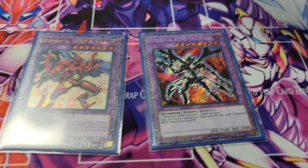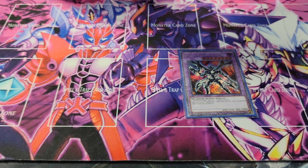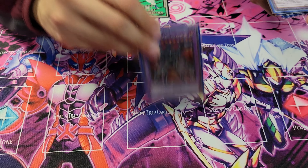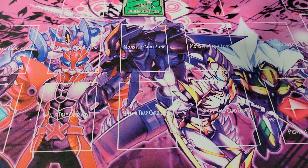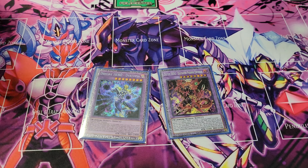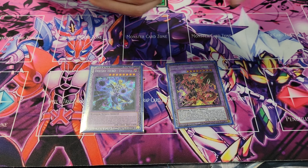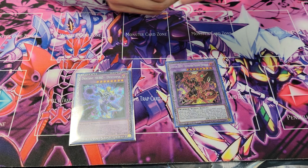Elemental Hero Sunrise — no reason not to run this. Squirtle just in case if I have a bad starting hand. If I activate Fusion Destiny, this is so I can keep playing. I actually made him and it was enough for game in one of my matches. The reason I run two Poly or two Destiny Hero monsters — it came in clutch round one when I was playing against Dinomorphia and they just kept negating my attacks.